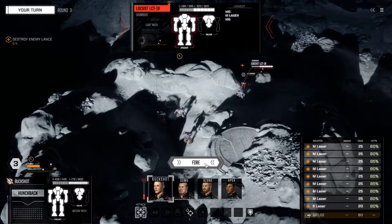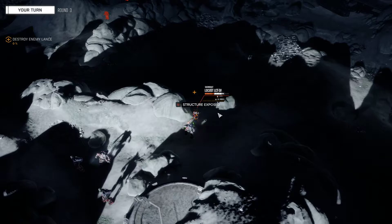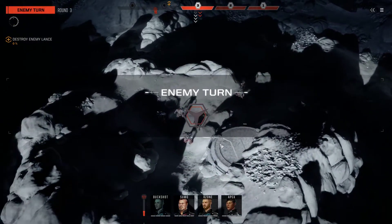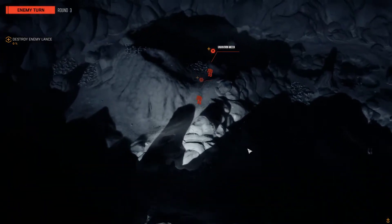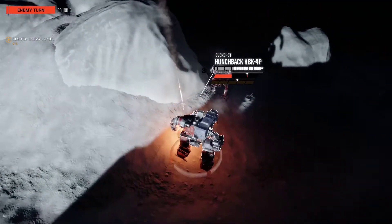One of the original manufacturers for the Hunchback was destroyed early on, and so you will see that the Hunchback has 22 different variants. That's sort of to represent how often people would take their Hunchback and swap it out for more reliable or more readily available replacement parts.